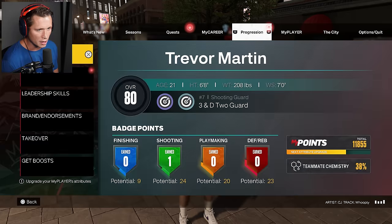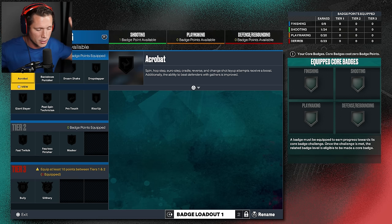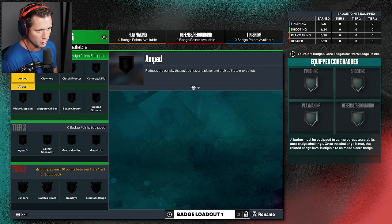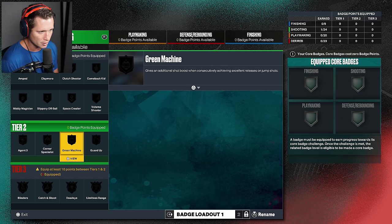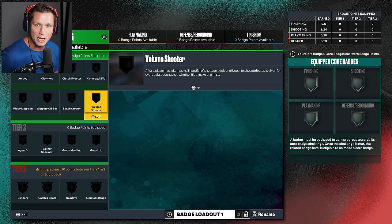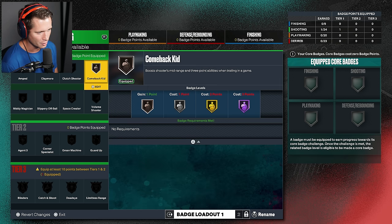So first and foremost, we did unlock a badge. I went through and played us up to the exact spot where we last left off. We had unlocked a shooting badge on that build and we've got a shooting badge on this build. After a player has taken a small handful of shots, an additional boost to shot attributes is given for every subsequent shot, whether it's a make or a miss. Comeback Kid is for when we're losing. I'm going to go with the bronze Comeback Kid. First order of business is done.